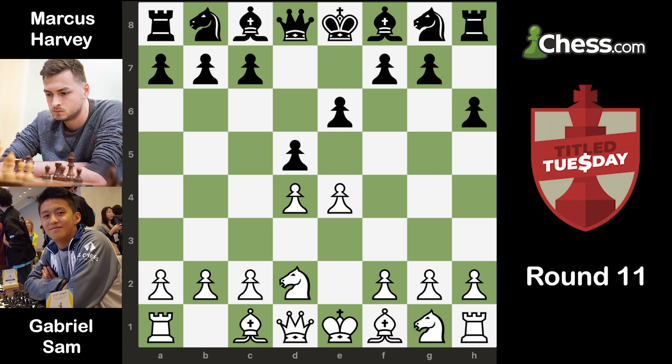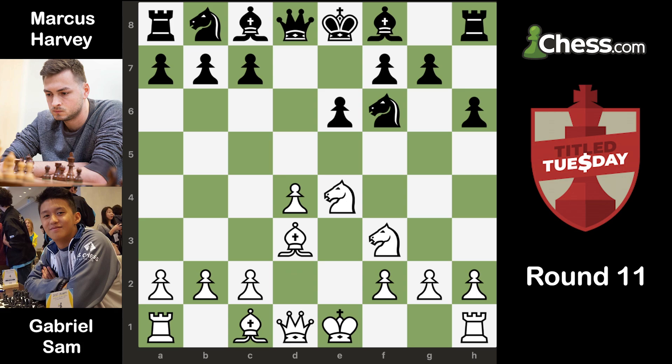I didn't want to go into any structure that was unfamiliar to me, so I just kept it simple. I went Nf3, Nf6, Bd3, dxe4, Nxe4. So here I have a bit of an edge — I have a nice space advantage, and I was anticipating that he was going to play something like b6, Bb7, Nd7, and maybe push for c5. But here he surprised me — he played the move Nc6, which I thought honestly wasn't that great.